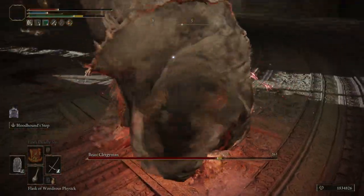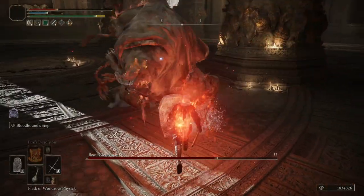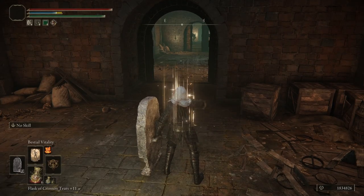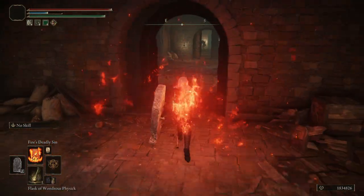To get the fire effect to reset everything, we use Fire's Deadly Sin. We can offset the damage it does to us by casting Beastial Vitality first. So I cast Beastial Vitality, then cast Fire's Deadly Sin, and now you can see we're holding strong — we're absolutely fine.